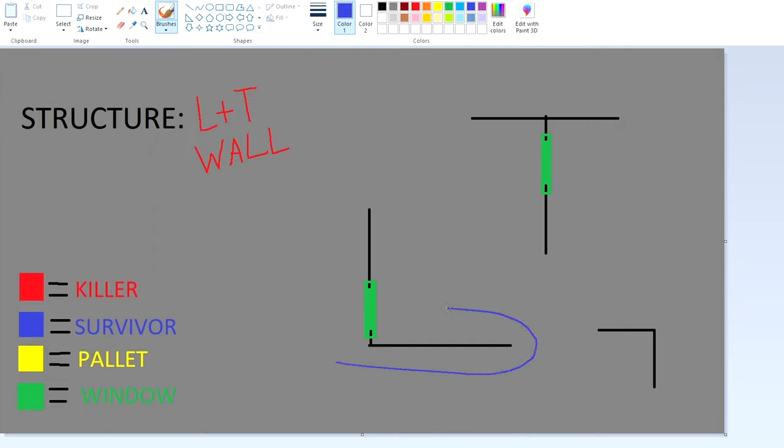If the killer is running you this way, you can either fake this window vault or you can wrap around. Personally, I usually hit the window vault immediately to get a feel of what the killer is doing. But let's say I don't hit this — and I go off and the killer mind games me this way — the next thing you should do is immediately cut back and hit this window. A good killer will push you on the opposite side.